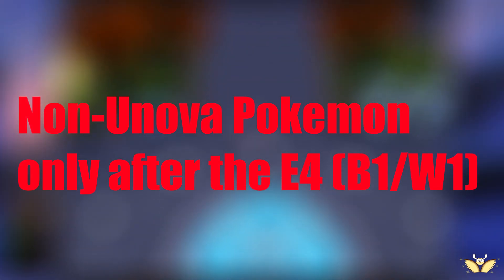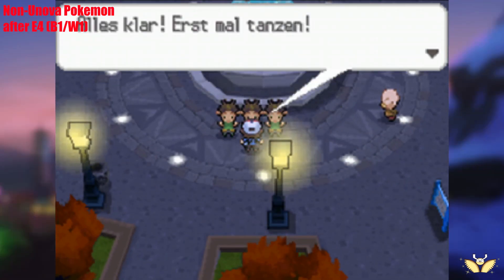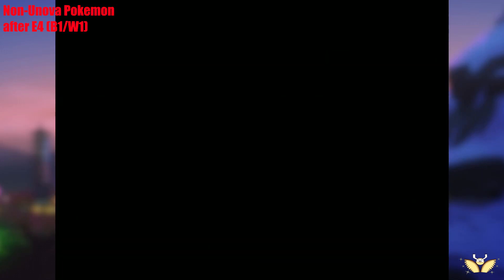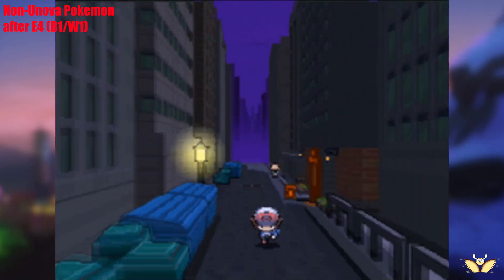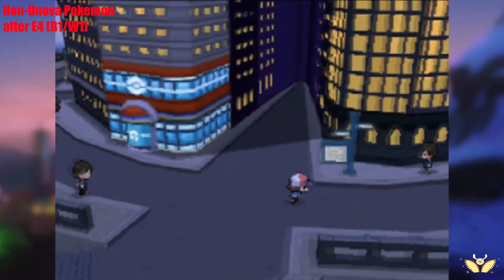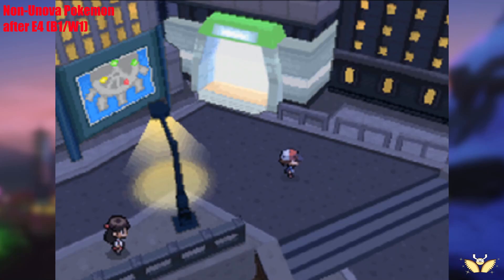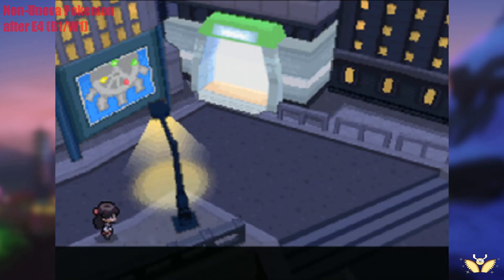Older generation Pokémon only available after the Elite Four — Black & White. In the first entry of the Generation 5 games, Pokémon Black and White, you have to complete the main story before you even have the chance to encounter the majority of Kanto, Johto, Hoenn, and Sinnoh Pokémon. So if you want to hunt for a shiny Aron, for example, you have to face the gym leaders and the Elite Four first before you can even set up your hunt. This makes the options for what to hunt far more restricted. In Black & White 2, they fortunately changed course and added a good mix of local Pokémon and ones from previous generations, so you can shiny hunt them without completing the whole story first.